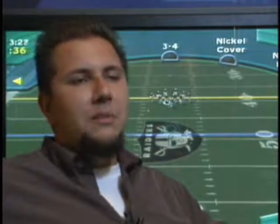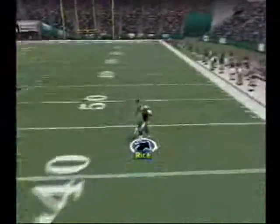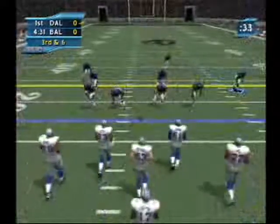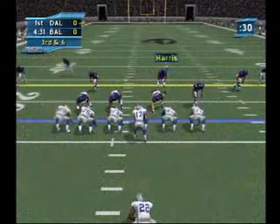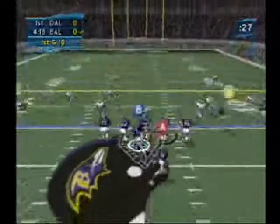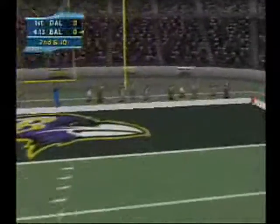NFL 2K1 was really almost a perfect football game. It played extremely responsibly and had just about everything you wanted. The only problem that ruined the game for a lot of people, especially online, was the two big money plays it had. Basically any passing play you threw that had an out was an instant catch, instant yards — there was really no opposition. The halfback option was the other big money play in NFL 2K1 that destroyed the defense. There was nothing they could really do — you could get five, six yards almost every time if you knew what you were doing.